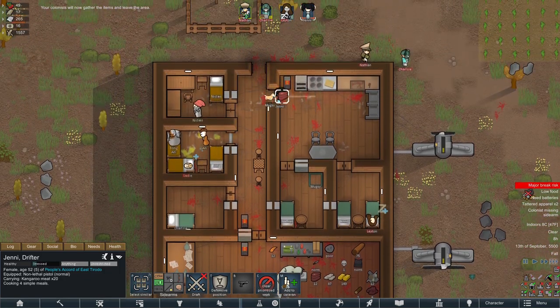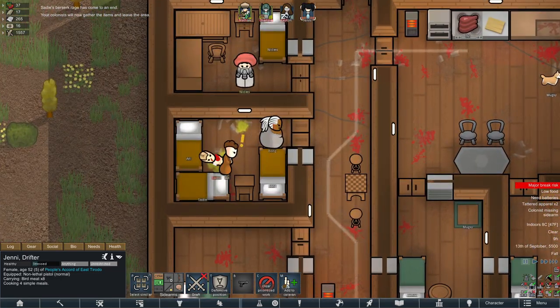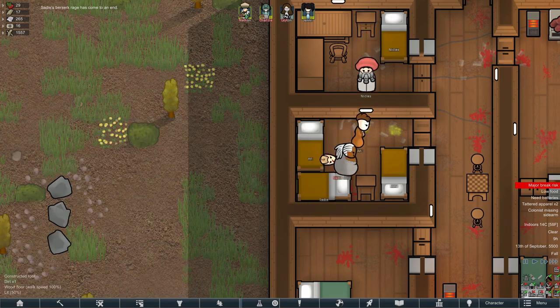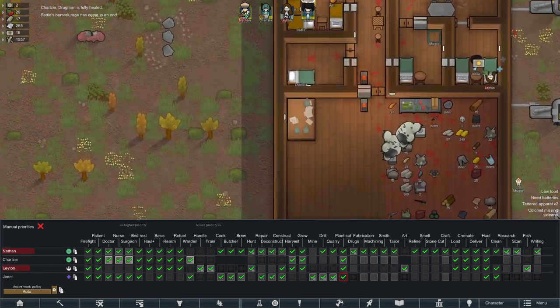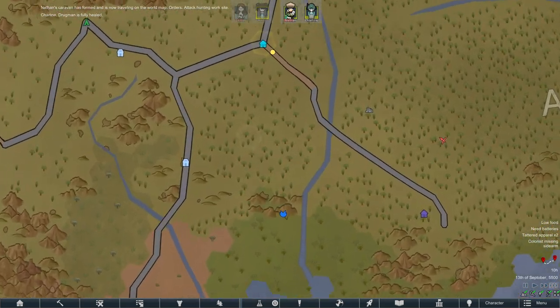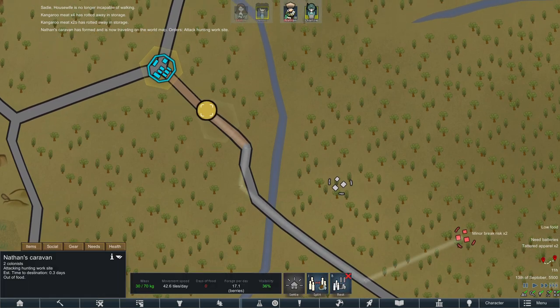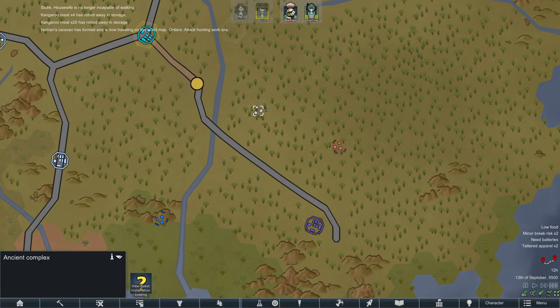Prioritise cooking all the foods. Sadie went berserk — oh, she's fine now. Get some food down here. We're going to need another warden — Jenny can be the warden, that's fine. And off we go, attacking the work site. Once we've attacked this, we'll get some pemmican, then attack the ancient complex and all will be good.